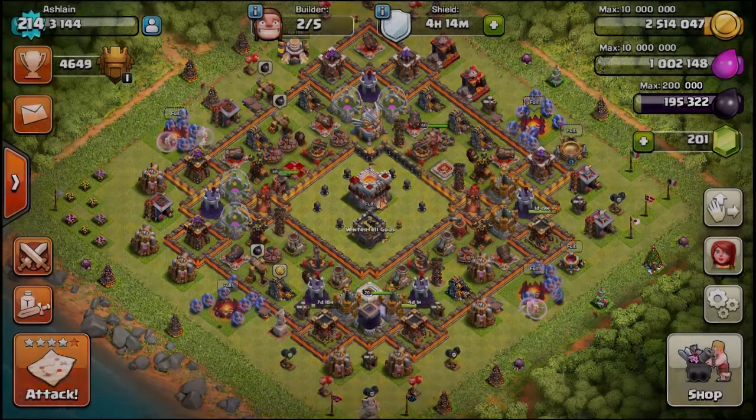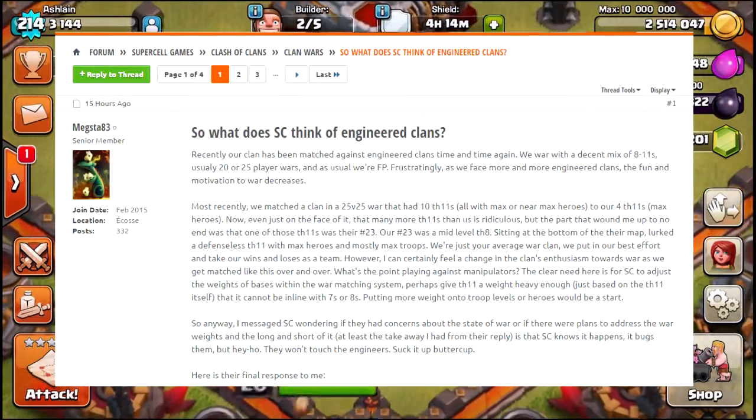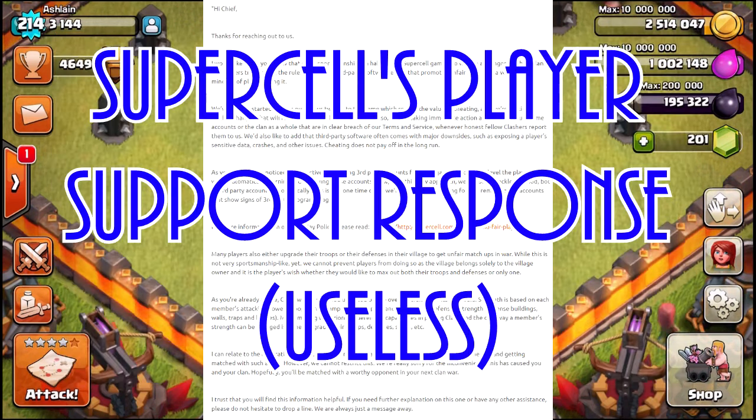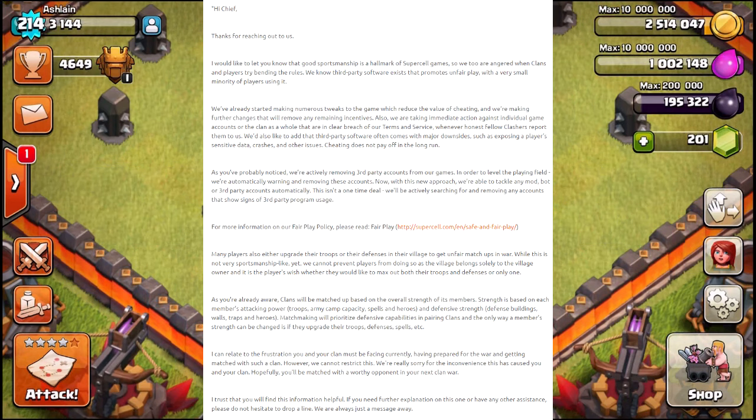Ash here. Hope this video finds you all doing well today. I found this post on the forums earlier today and thought it was kind of interesting. The original poster mentions that he has issues facing engineered clans in Clash of Clans. For those of you who don't know what an engineered base is, it's basically a .5 taken to the extreme. You're trying to have your offensive level be far beyond what your defensive level should be at that town hall level. It's basically keeping your defense low on purpose, because that's what your war weight's mainly based off of, while keeping your offense very powerful, so you have an advantage in clan wars.